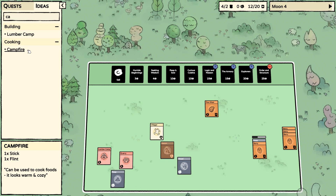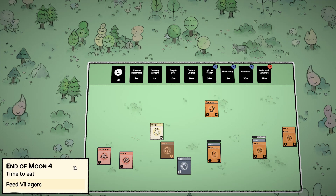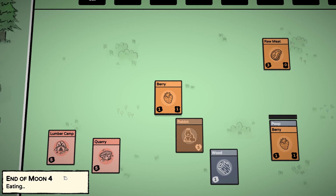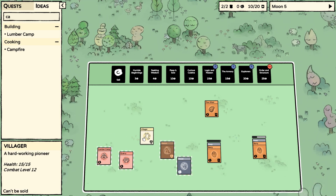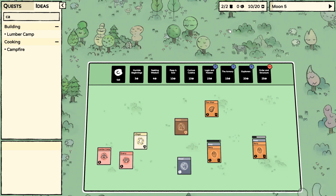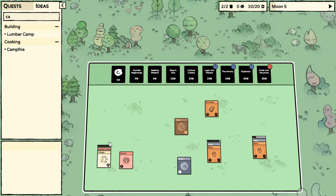Campfire, second plant. Get some more barrier bushes. This start is a bit on the edge. And now it's 20, I guess I won't need to worry about slumber camp yet.